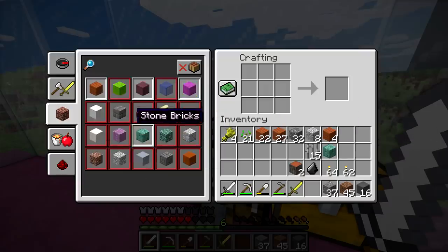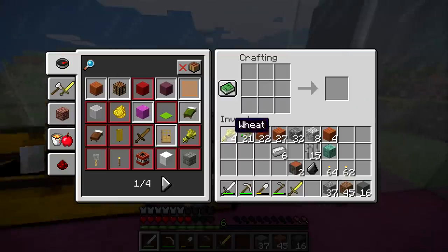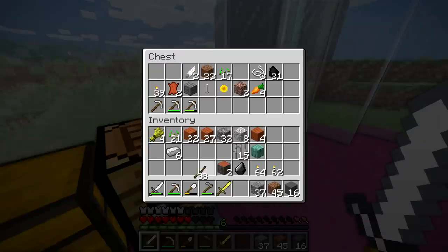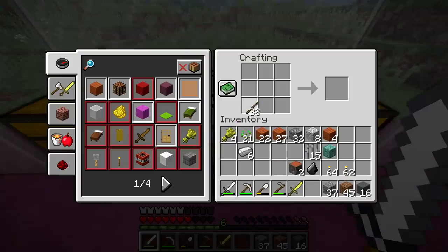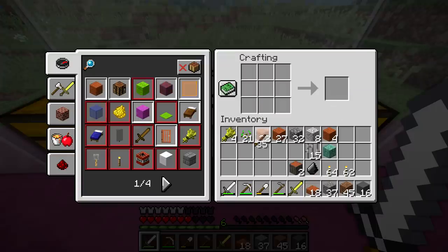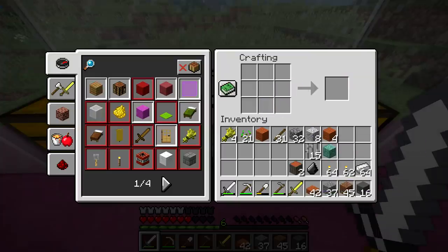We need slabs though. Acacia slabs. Do I have any sticks? I just collected a bunch last episode. Sticks — there is a way to craft them, but they're super complicated to craft. So how I've been obtaining my sticks is, surprisingly enough, going to the desert and breaking those little bushes. That's the only way I've figured out how to make sticks. Forty-two should be more than enough.